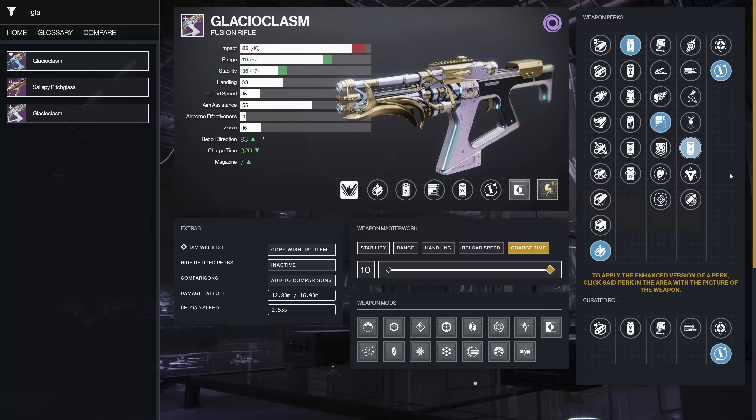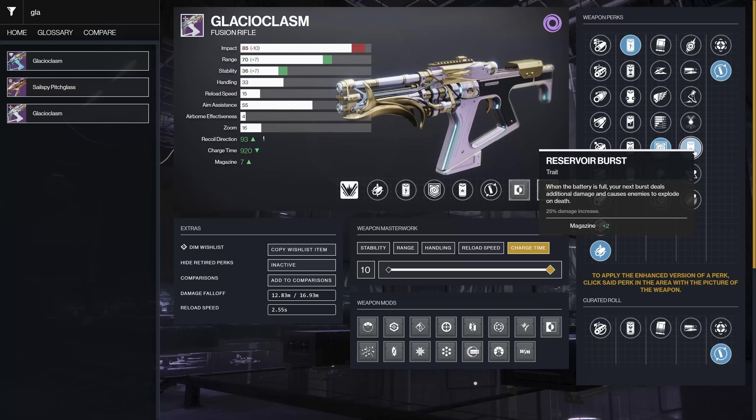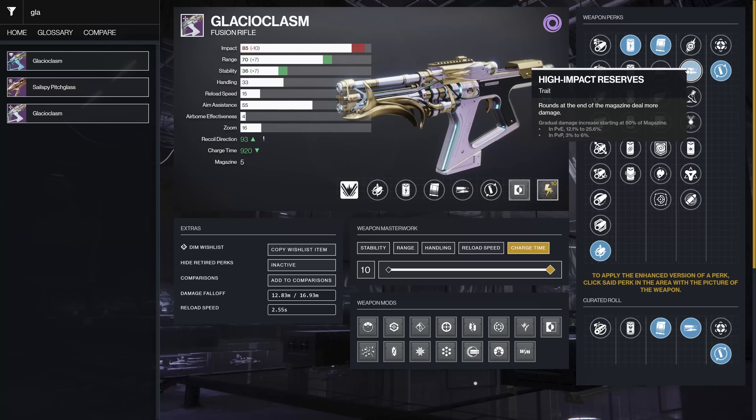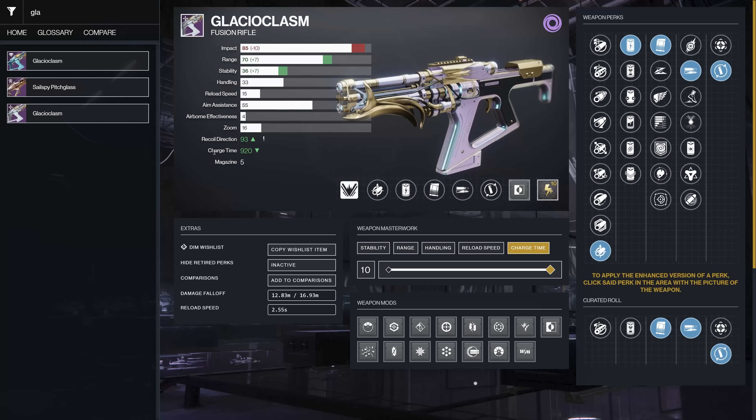The fun combination on this one is Subsistence and Reservoir Burst. When your magazine is full — all seven rounds — you do 25% more damage and enemies explode. Pair that with Subsistence: you kill an enemy, things explode, you may kill more enemies, and your magazine reloads so your next shot gets Reservoir Burst again. Repulsor Brace is also good — overshields grant a big damage mitigation boost, so a couple of kills to clear ads and you get an overshield.